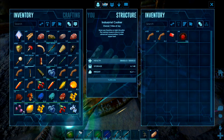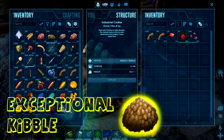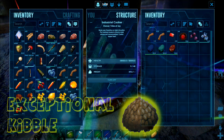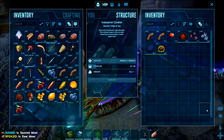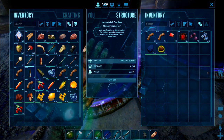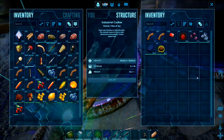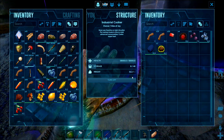Once you've made your focal chili, for exceptional kibble you will also need mejo berries, rare flowers, and any large egg. In most cases we've got plenty of rex eggs laying about, but bronto eggs will also do. Diplo eggs I'm not sure are classed as large eggs — I don't think they are. Most of us will probably be taming a rex army anyway, so you're more than likely going to have plenty of rex eggs around the place.